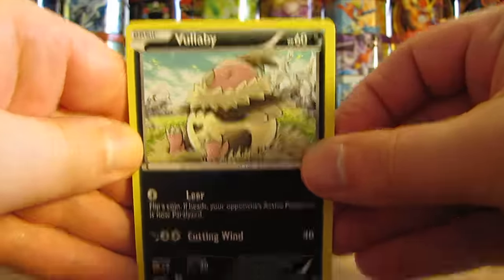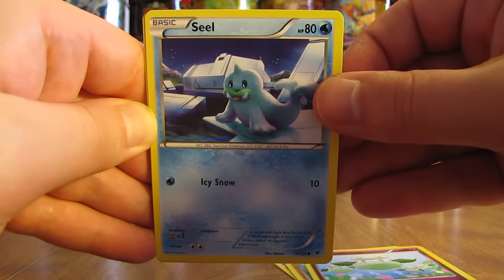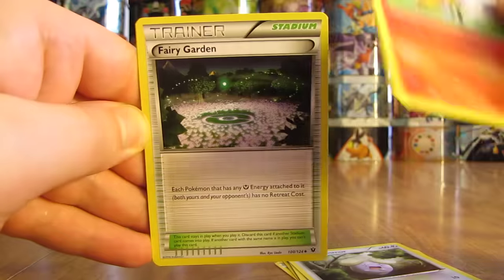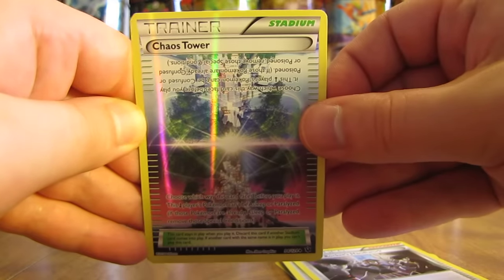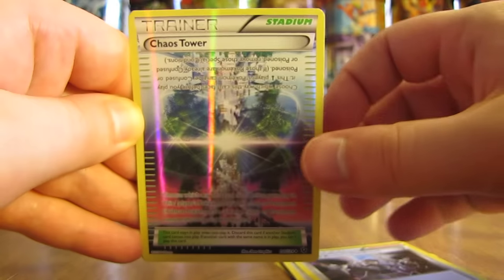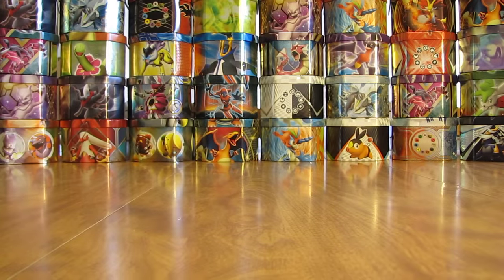Pack 2 starts off with a Vullaby, Riolu, Cottonee, Seel, Whismur, Braixen, a Fairy Garden Stadium card, Team Rocket's Handiwork — also available in full art form — and Chaos Tower as the Reverse Holo. And then the rare in the pack: a Mega Altaria EX. I cannot beat the start to this box — two Ultra Rares right away.